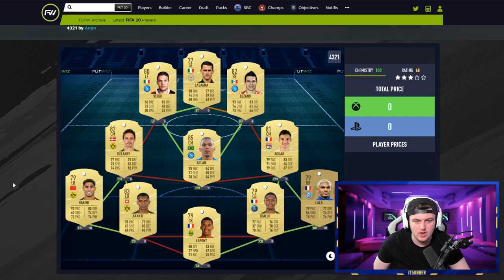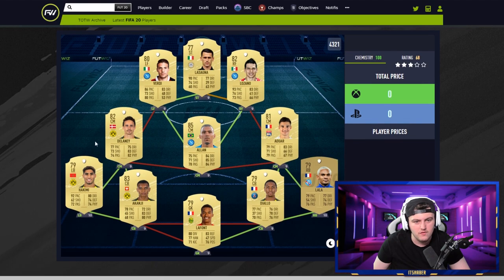Next is a Bundesliga, Serie A, and Liga hybrid. Loving the hybrid. We've got Lasagna up top — I love a bit of Lasagna. Verdi, Lozano, Alan looks incredible. Alwar, La La looks pretty bad considering the year he had — that is ridiculous. He was in Team of the Week like every third week and had a really nice season card. I'm liking the Dortmund link on the left though. This team is actually really well-built — GG's on that. I wouldn't change anything; I love the build of this team.